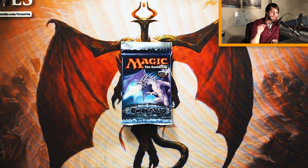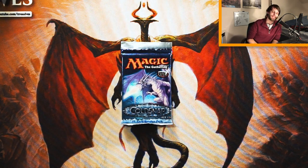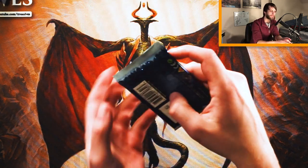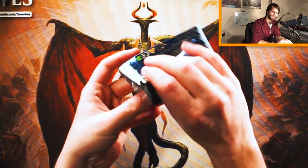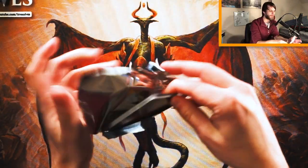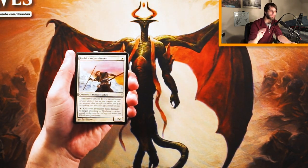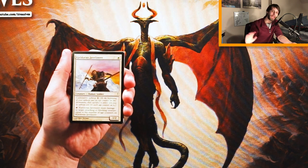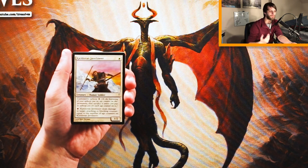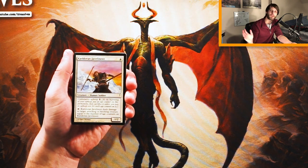We did open it actually on the last Cold Snap pack opening, I believe, but it isn't uncommon, so we got another chance. Snow-covered lands are of course part of this set, which is going to be really fun. We're going to go through this as a pack one, pick one scenario. I didn't draft during this time, but I do know some of the mechanics, so we'll talk about those as we go. Hopefully it'll be a learning experience together.